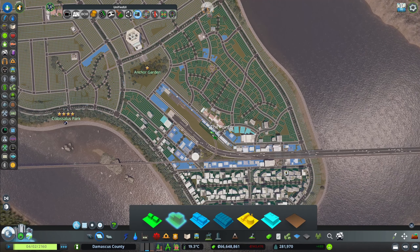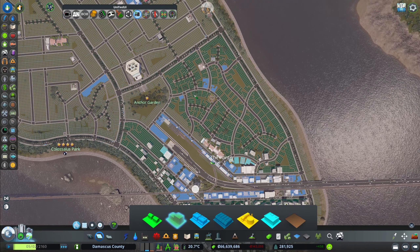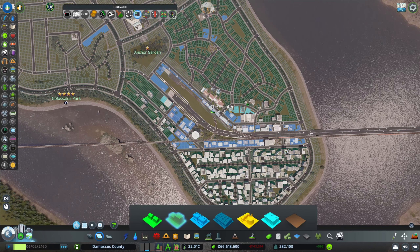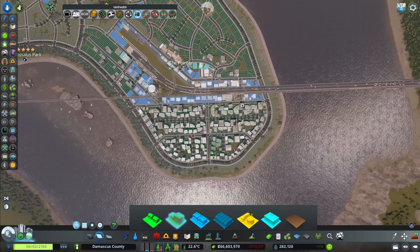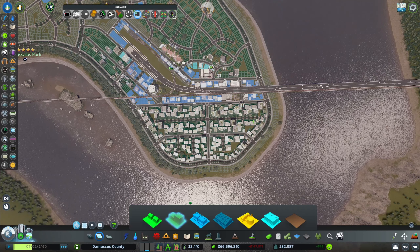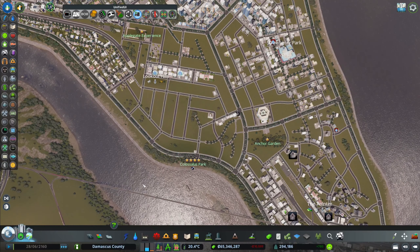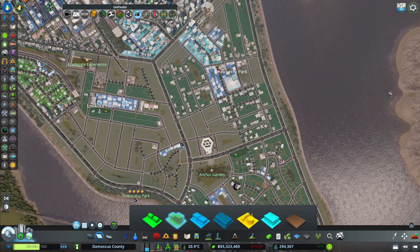Before I jump to the next section, otherwise we'll definitely have a death wave when people start getting older, I'll go into the built spots and start doing some detailing — adding trees and nice things so it doesn't look bare. We're still midway through all of this, but I want to show you a few things. Here is the area zoned so far, and there's a lot that still needs time to grow.